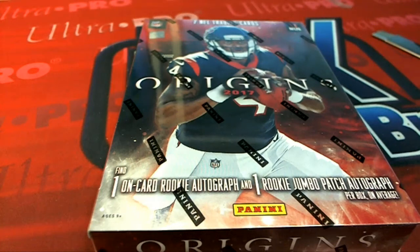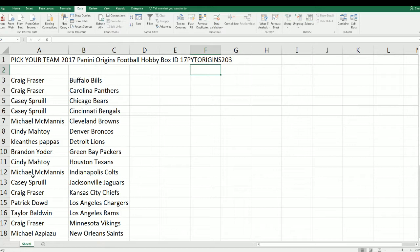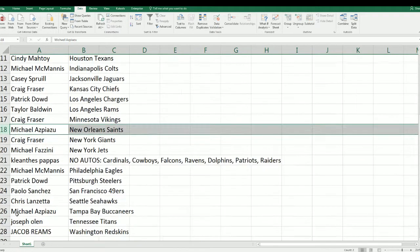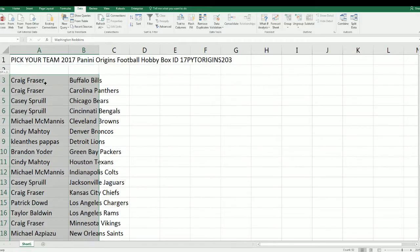This is Origins Football. We're looking for an on-card rookie autograph and a rookie jumbo patch autograph, so be ready. We've got two big hits getting ready to pop out of here — maybe even a book. Trippy Mike, everybody owns their team in 203, and there are seven teams in that no-auto spot. Seven of them. Let's see what happens next.